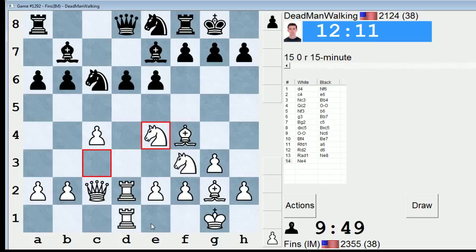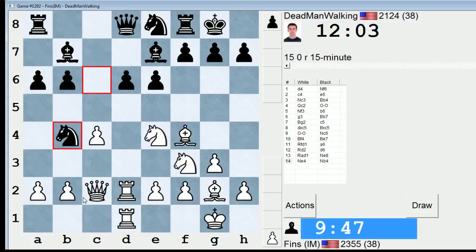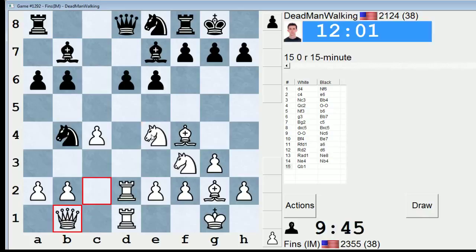I think this hedgehog attempt of his is a little slow — I would not have tried this. Maybe Be7 was a mistake on move 10. Maybe he should have played Rc8, tried to operate with his bishop on c5. He plays Nb4 — I have to go here because there's no other square that defends my knight. He could take on a2 right away, but I'll take on d6 if he does that. He'll be very hesitant to play Bxe4 — I would not feel comfortable playing that move.